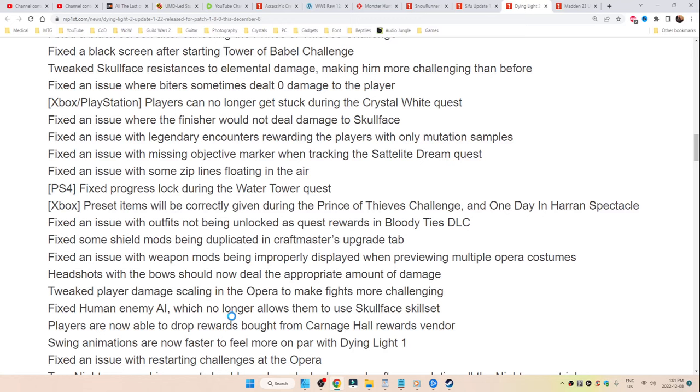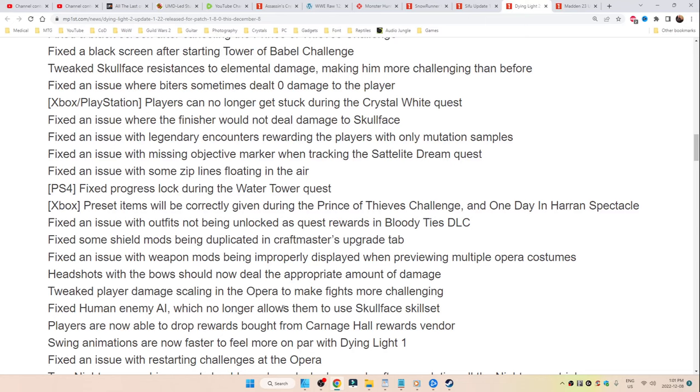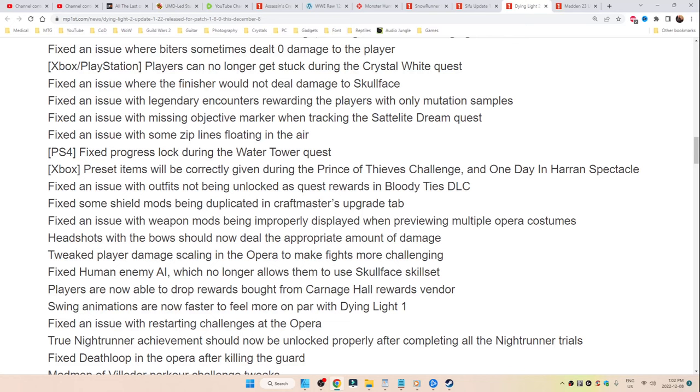Players are now able to drop rewards bought from Carnage Hall rewards vendors. Swing animations are now faster to feel more on par with Dying Light 1. Oh nice — I always kind of felt like it was a little slow.